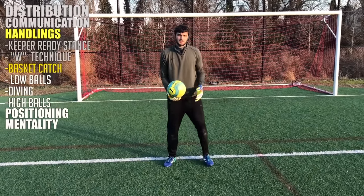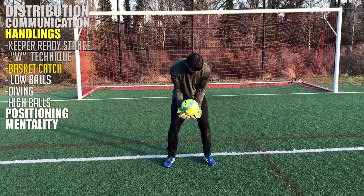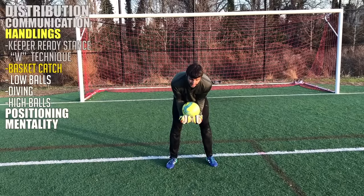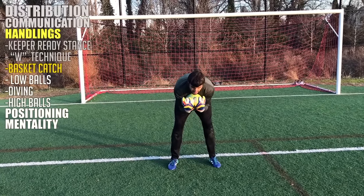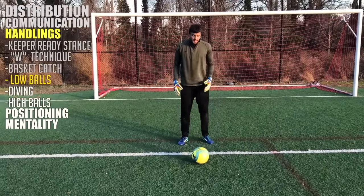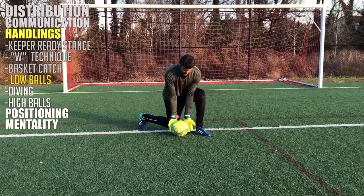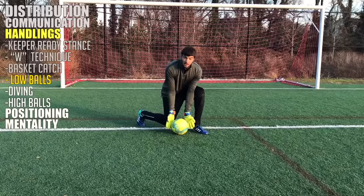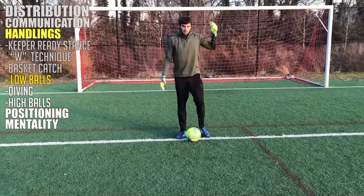For balls around your waist, use a basket catch — get your hands under the ball, rope it into your forearms, and have your chest leaning over it so when it comes in, it goes from your hands up into your chest. And for low balls, get your leg down behind it, hands behind the ball. Just get your whole body behind it so that if anything happens, it's deflected out wide instead of into your own goal.